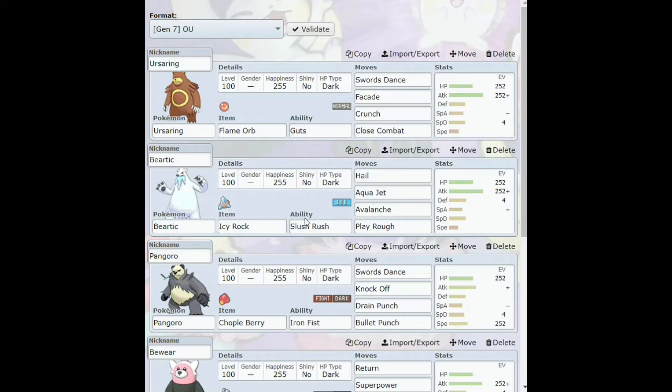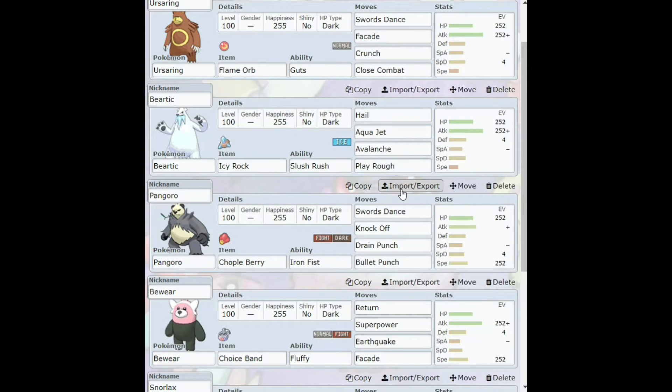Beartic has Hail, Aqua Jet, Avalanche, and Play Rough — he's also going to be a bulky physical attacker. Then we have Pangoro, who's got the Choice Band... actually the Iron Fist ability, Swords Dance, Knock Off, Drain Punch, and Bullet Punch. He's going to be a bulky, speedy kind of guy — well, as speedy as you can get with this team.